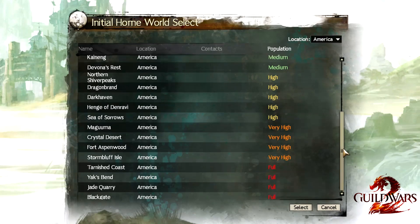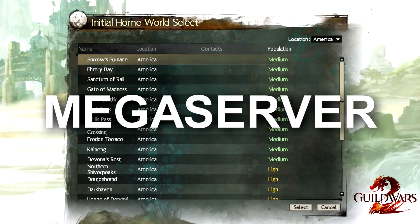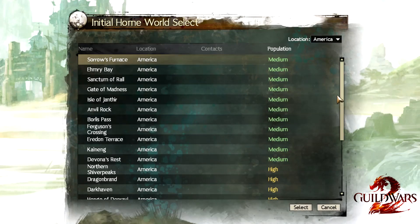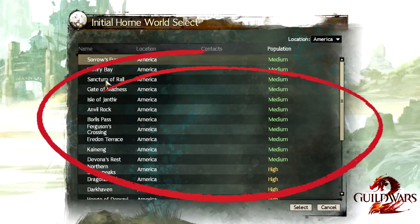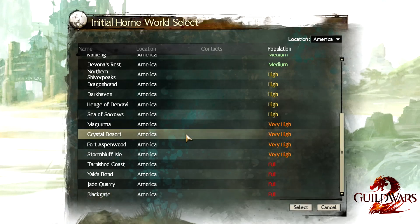When it comes time to pick your server, you're probably going to want to know which servers your friends are on. The good thing about Guild Wars 2 is it has a mega-server system, which means that as long as you're on the same world region, you don't have to be on the same server as your friends in order to play with them. So if all of my friends are on Blackgate and I can't get in because it's full, I can choose Crystal Desert just because it sounds cool, and I can still play with them no problem.